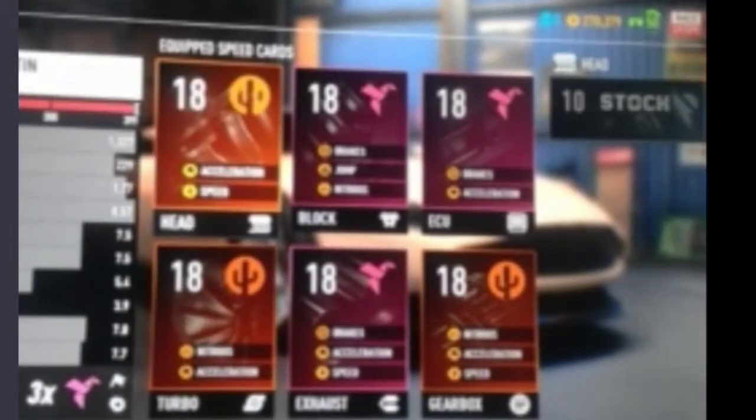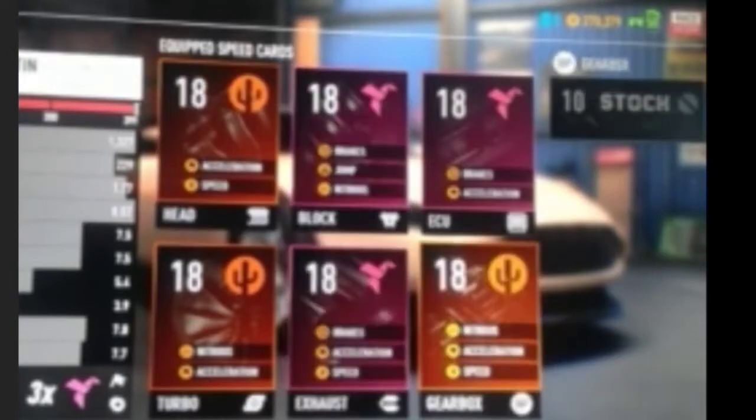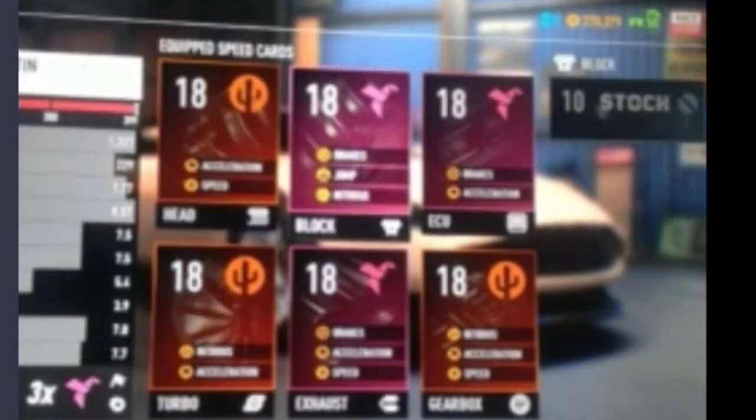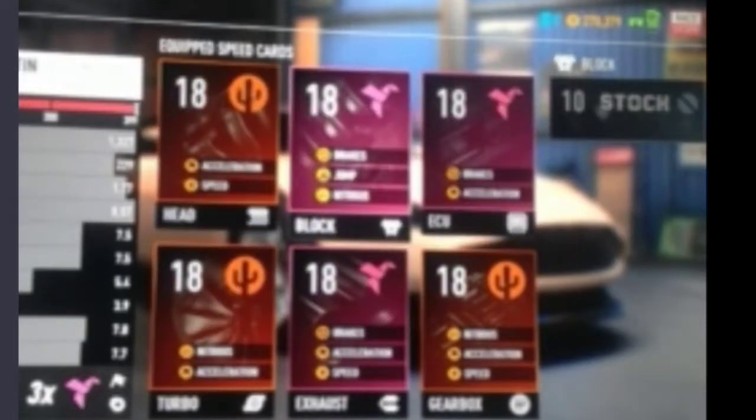The nitrous rating on the DB11 is surprisingly bad even with three double-stack parts. He has three triple-stacks, but one of them is Jump, which doesn't work unless you're off-road or taking jumps — which you wouldn't be able to do in that class since the DB11 doesn't become available there.